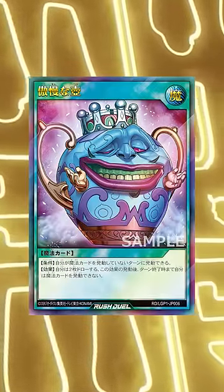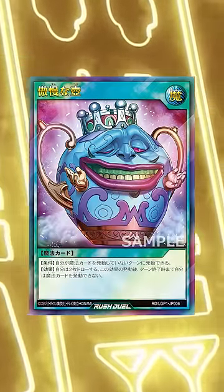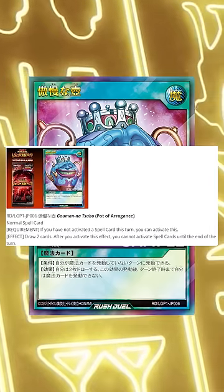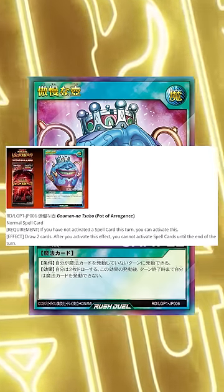An interesting new spell card has been introduced in a spin-off version of Yu-Gi-Oh! called Rush Duel, and it could look interesting for the main game. The effect is simple: if you haven't activated any spell cards this turn, you can draw two cards, but you can't activate spells for the rest of the turn.